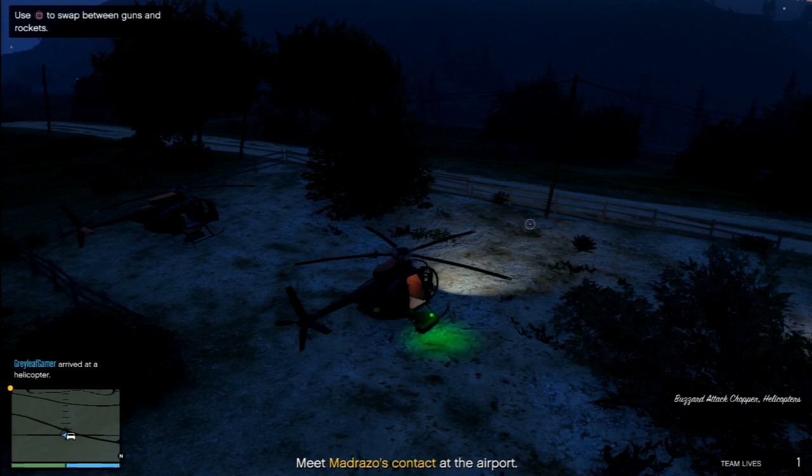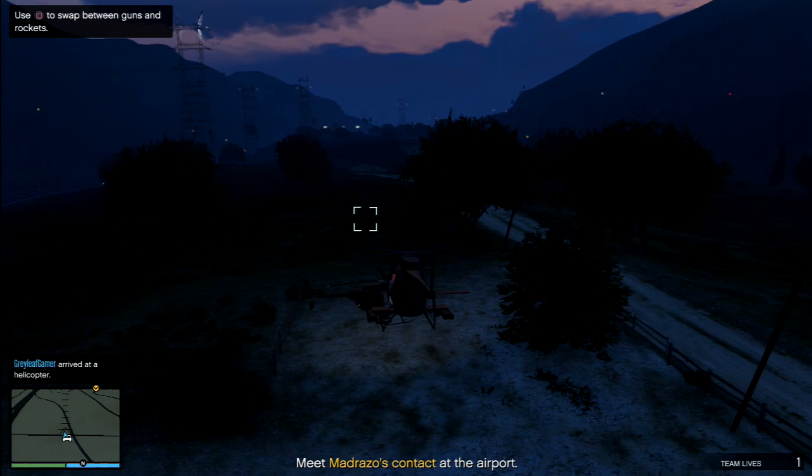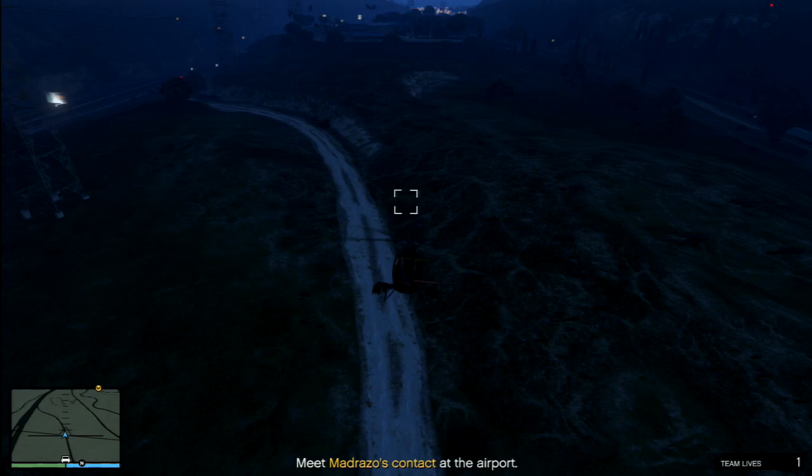Anytime you can use a buzzard in a mission, it makes it that much easier. So you've gotten in your buzzard and are flying off to the airport. It's just a straight flight to the airport, so we'll skip ahead till you get there.